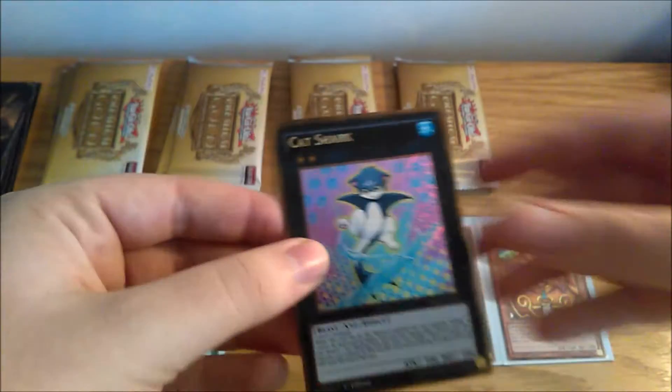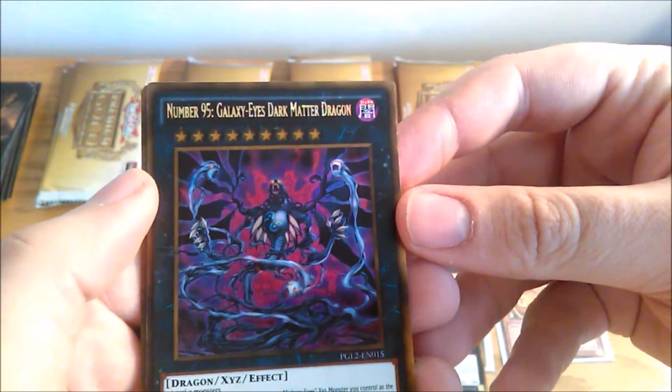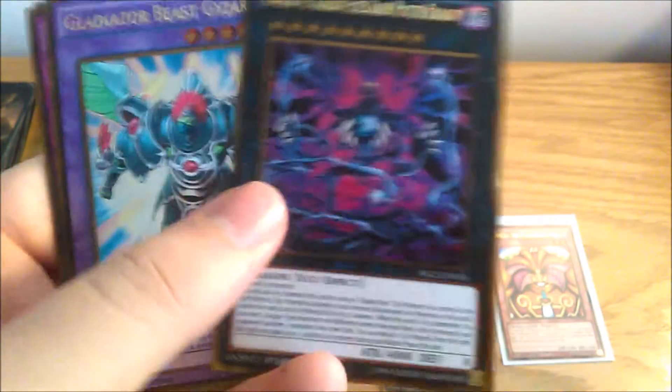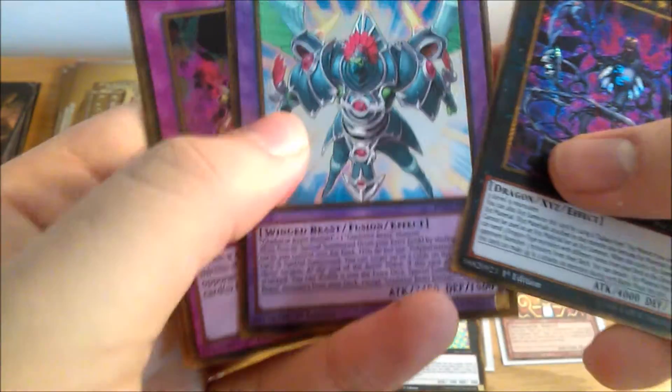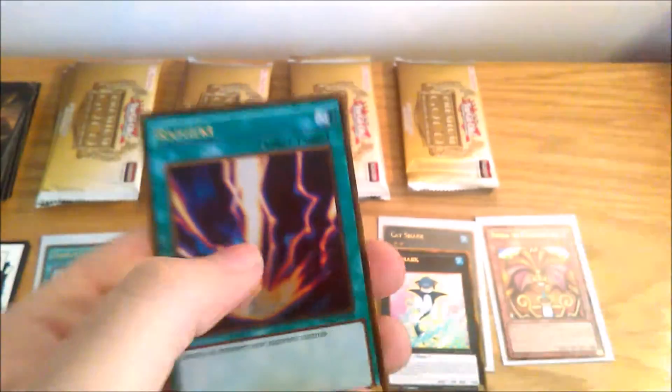Next box, the second from the front. And we have another Cat Shark — cool. Number 95 Galaxy Eyes Dark Matter Dragon — it's not a bad card, but I don't think it's gotten much use. Gladiator Beast Gyzarus — that's nice. Chain Disappearance again, and... oh my god!